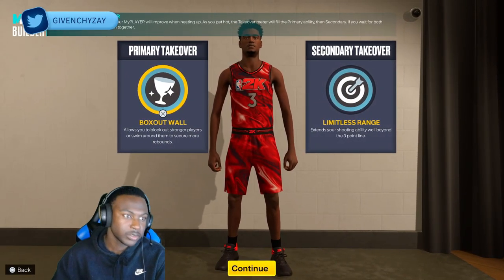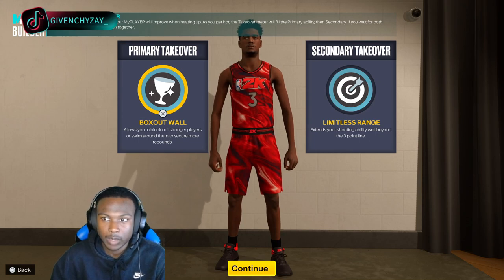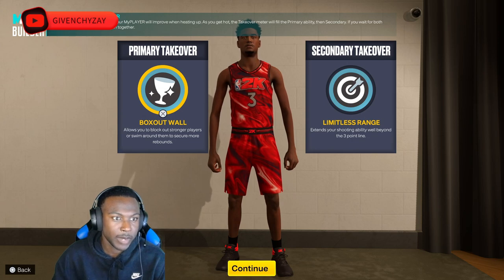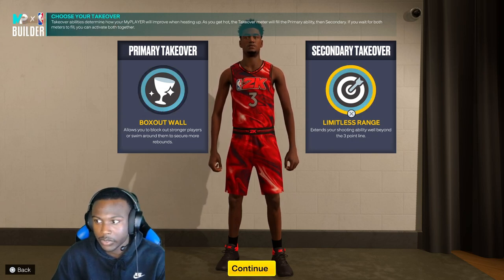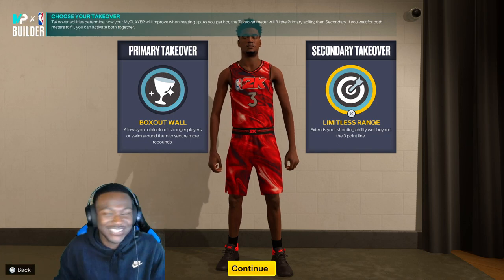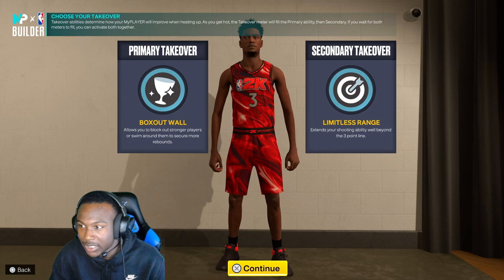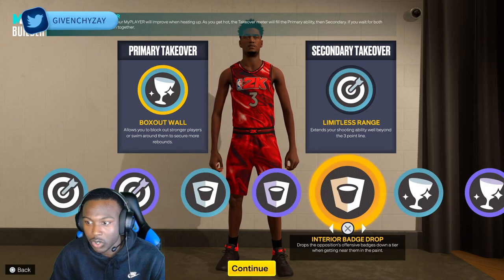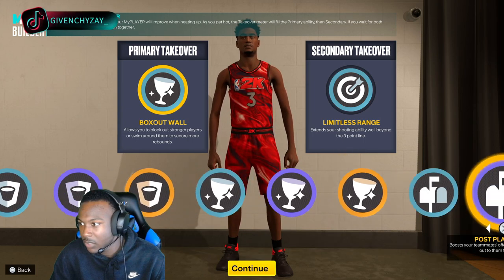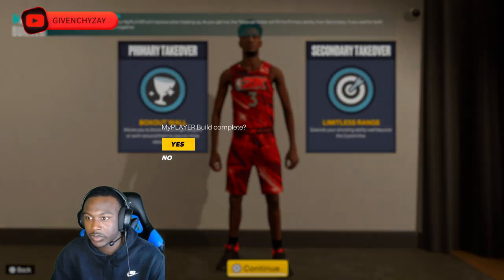This is my takeover. I use box out wall, because box out wall gives you the ability to push people out of the way and grab the rebound, or worm around people and grab the offensive board. And limitless range, because hey, I'm 7'1" — I want to pull everyone deep. Y'all can change the takeovers. These are all the takeovers you get: the sharp takeover, the rim protector takeover, and the post scoring takeover.